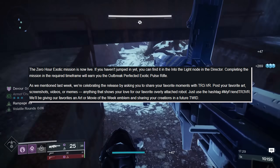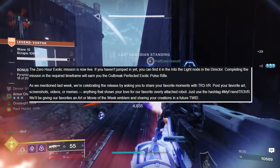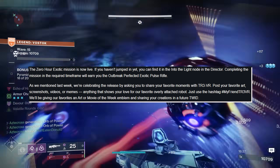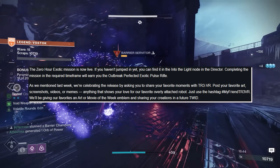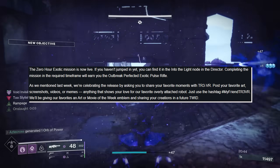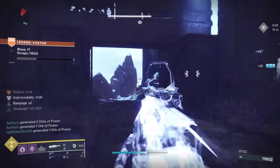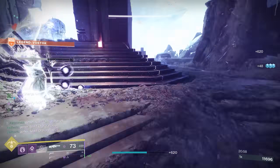Zero Hour exotic mission is live. If you haven't jumped in yet, you can find it in the Into the Light node of the Director. Completing the mission in the required time frame will earn you the Outbreak Perfected Exotic Pulse Rifle. We're celebrating the release by asking you to share your favorite moments with SIVA — post your favorite art, screenshots, videos, or memes using the hashtag #MyFriendTrevor. We'll be giving out an art or movie of the week emblem and sharing creations in a future tweet. One thing we didn't mention in our guide: we thought the final puzzle changed week to week, but it actually changes day to day.